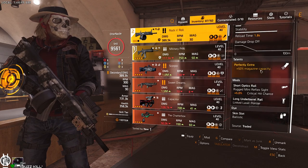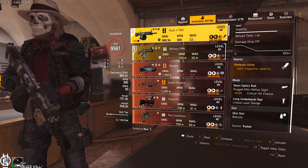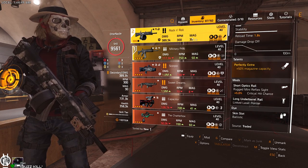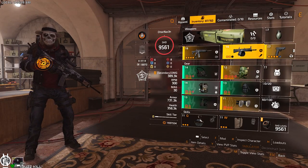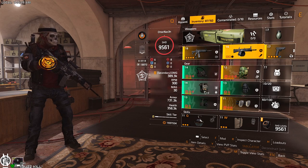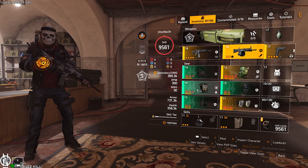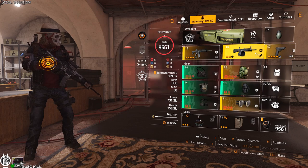The Rock and Roll gives you another 50% magazine capacity. Normally you only have 20 rounds, but if you shoot an enemy 14 times with this build you already have full stacks on your Heartbreaker. We only run the chest on this build, which gives another 50 stacks, so Heartbreaker goes from 50 to 100 stacks. That means 100% weapon damage and 100% bonus armor when stacks are full, which is easy to achieve with the ACS.